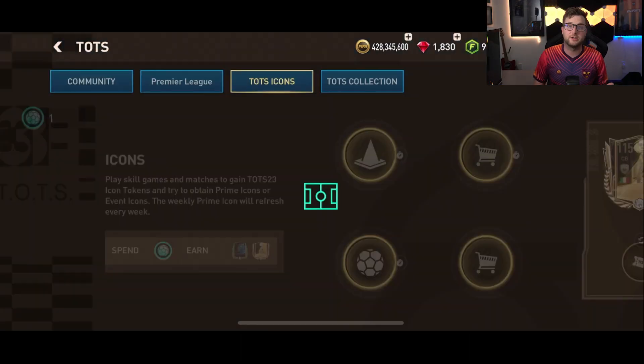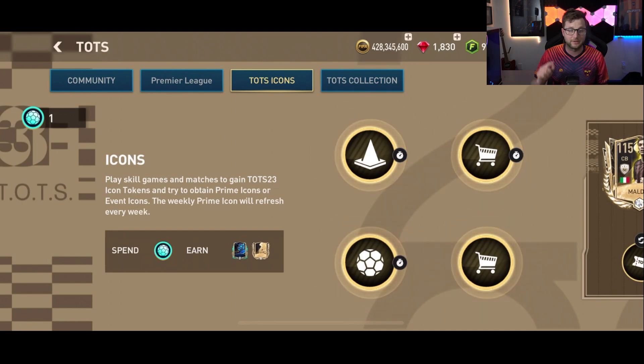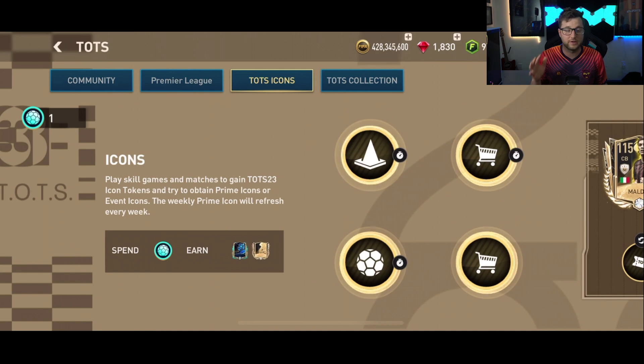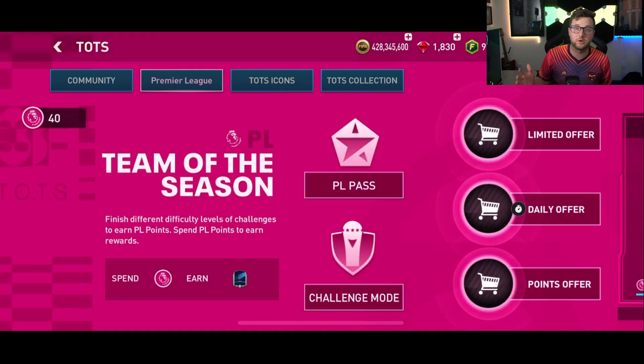When you go into the Team of the Season event, you are going to see the chapters at the top. The Community chapter and the Team of the Season icon chapter are going to be there throughout the entire event. The league-specific ones, like the Premier League, are the ones that change each week, and each one has its own unique way for you to engage in the promo.